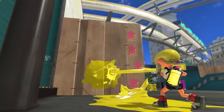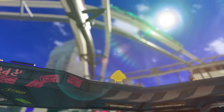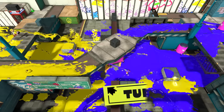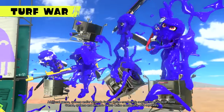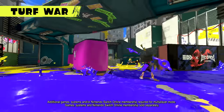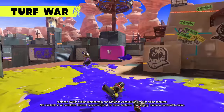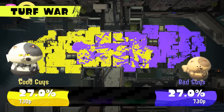Ink the ground and walls in kid form, and easily move through it in swim form. Leverage these fresh moves for turf war battles — two teams of four ink as much turf as they can in their team's color for three minutes. Spread your ink and splat your opponents. The team that inks the most turf wins.